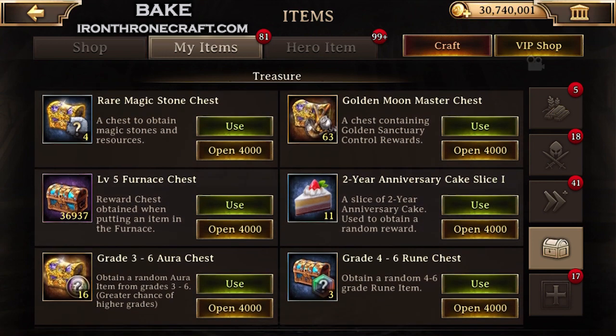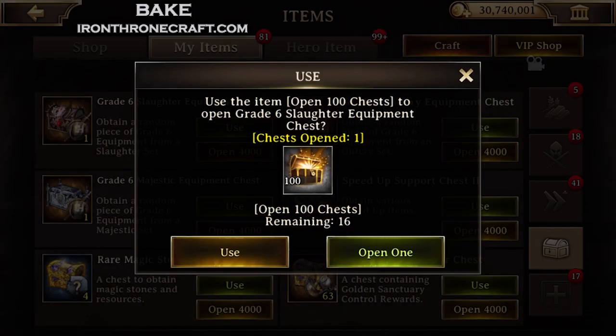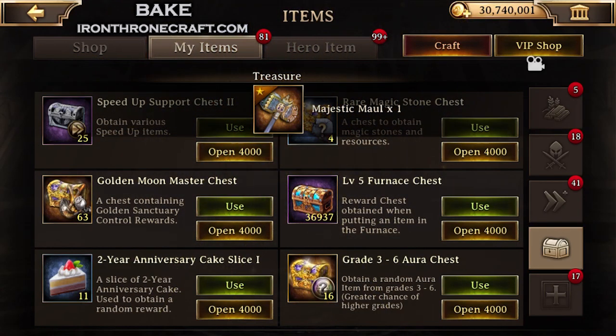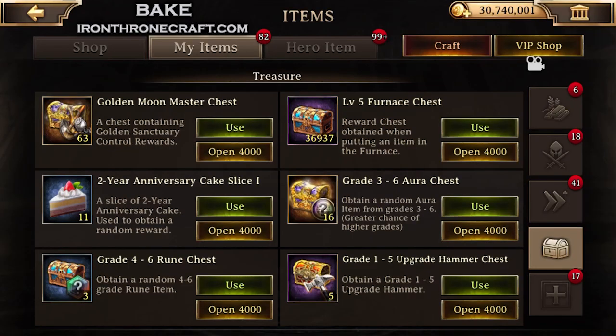You just have to keep in mind that you do have the chance to get really, really good things out of this new chest. That's a possibility, but it's a lot lower than getting some of these grade 6 equipment chests and everything like that. But you go through, open them up, get that stuff, and it is what it is.